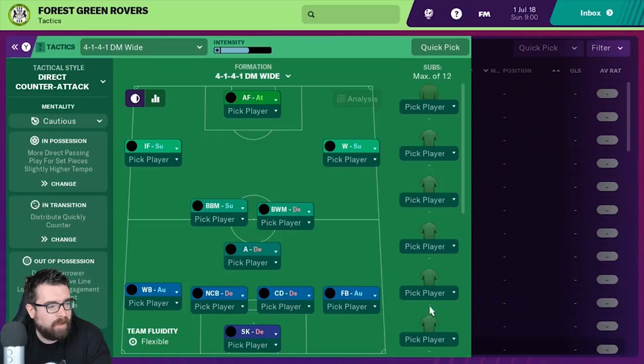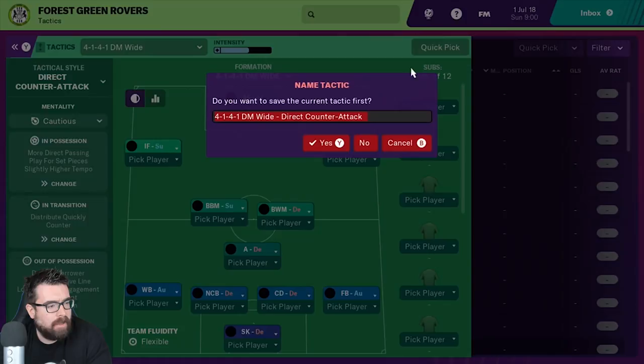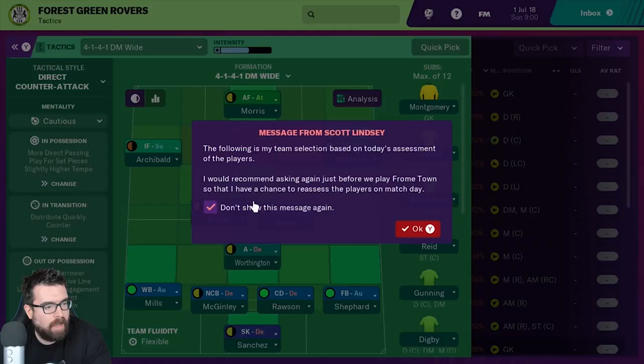We've picked one of the new tactical presets — the direct counter-attacking system. We're doing a 4-3-3. Let's hit Quick Pick. We don't want to show that again, and then we can hit Y to confirm the message from Scott Lindsay, and that is the team he's selecting for us. There are a few names I recognise that are still around in my save, but there's no left winger — very upsetting.